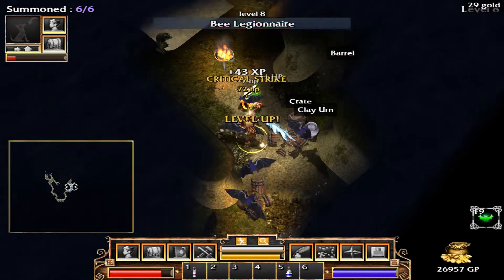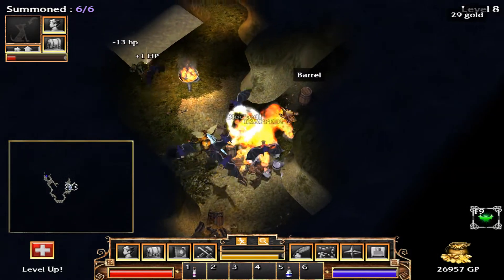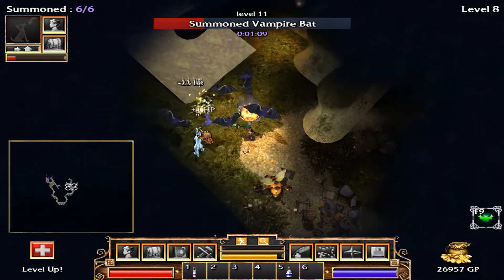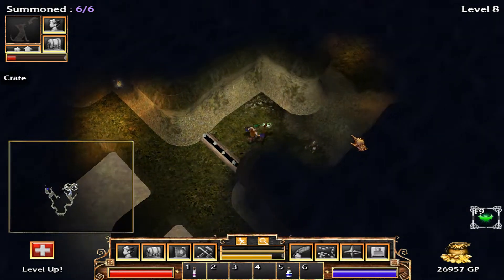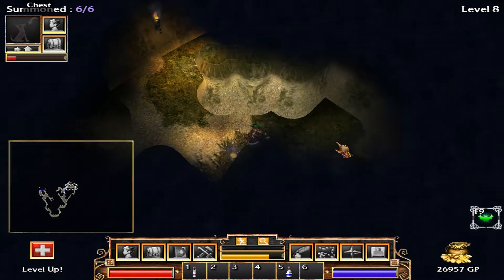Purple shrines are evil and orange is not — orange is the one we need to protect. I'll heal my pet a little bit. I leveled up. I don't have a group heal spell unfortunately, so there's nothing I can do right now unless I find some more potions.